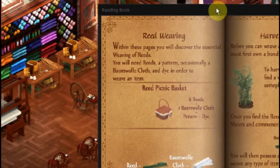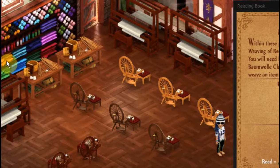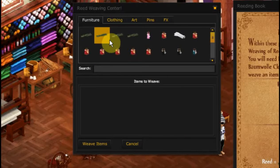So let's go ahead and click over here on the reed table. It's a little bit different place and it says: check the book of reed weaving on the nearby desk for guidance on the quantity of supplies to use. We've got that, we're using it. If you do not have the correct supplies to weave the chosen item, the supplies will be returned to your inventory. We've had that happen to us already, so we know that's the case.